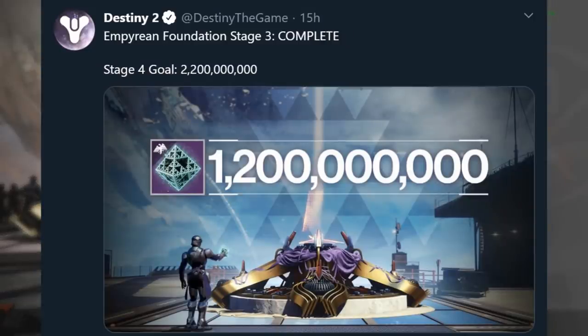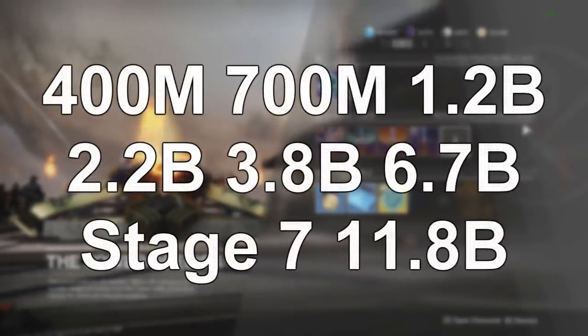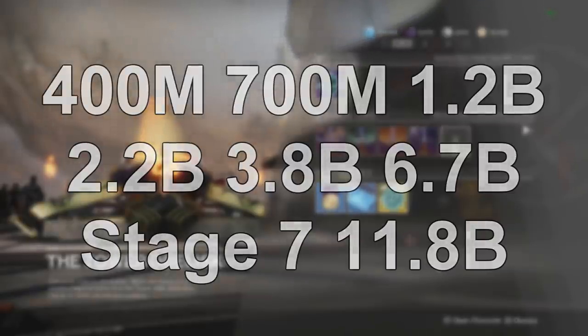Before we get into that, we just recently completed stage 3, and the stage 4 goal came out at $2.2 billion, which is a big deal because our original predictions led to a $5.2 billion stage 7. But this does not follow the original predictions at all, and the best fitting pattern we can find will result in an $11.8 billion stage 7, which will be more than double our original prediction. I personally think these numbers are mainly controlled, so this might go even higher.